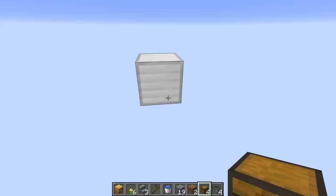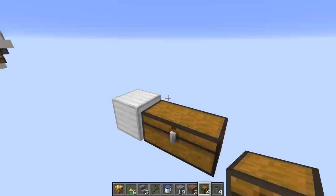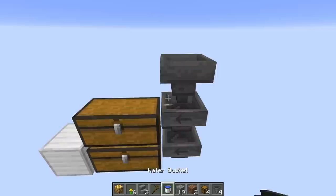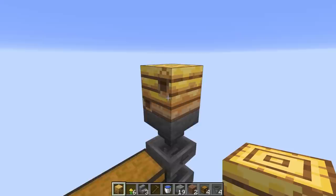Once we have everything in our inventory, we start by determining where the output chests are going to be. I'm going to put these right here — this is where the honeycombs and honey bottles are going to go. Then we'll take our hoppers and shift-click them into the back of those chests so that they're facing in. Shift-click another hopper on top so it's pointing down — this will be directly under our beehive.